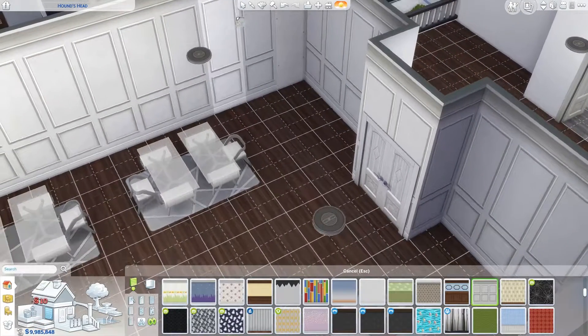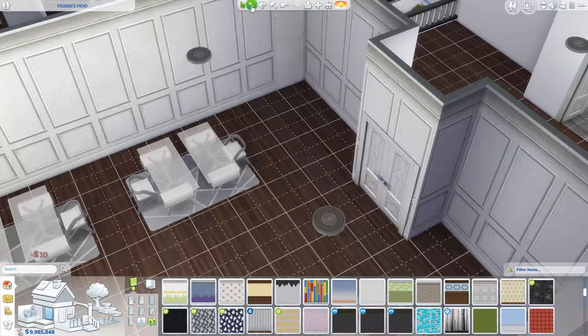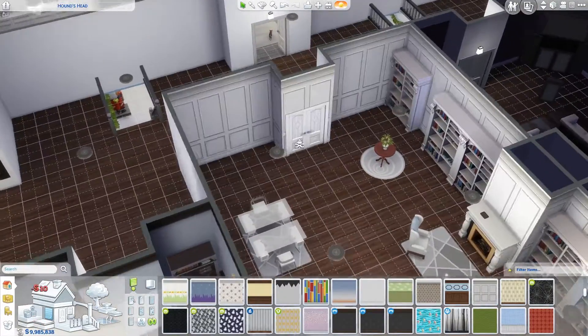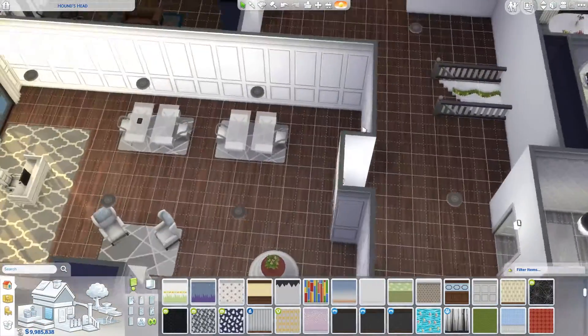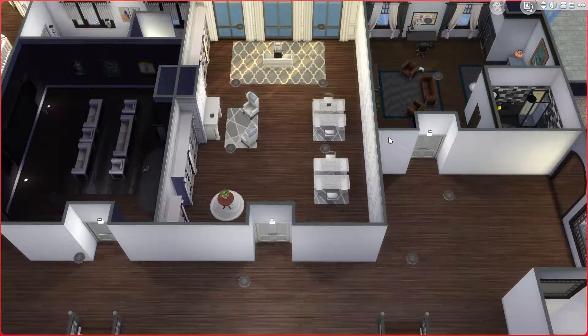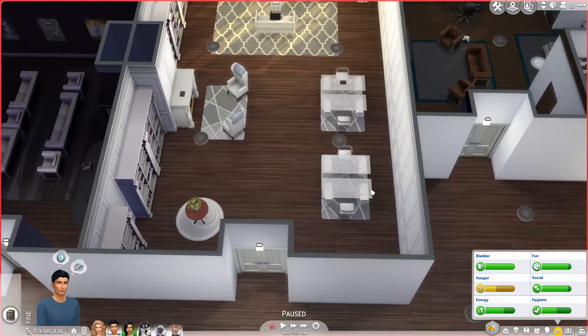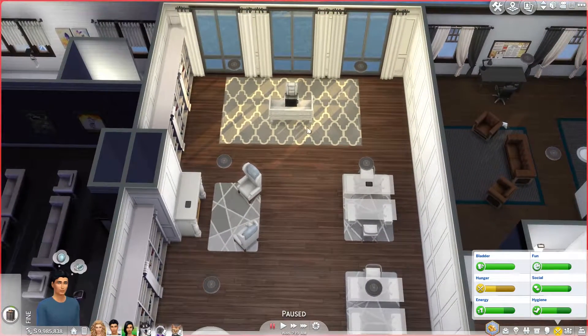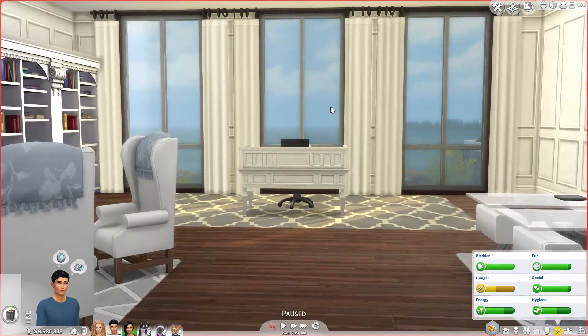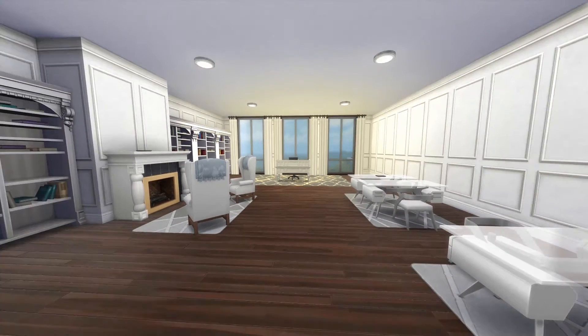Let me just add in this wallpaper here. Oh crap, I didn't even get all of it. Don't you just hate it when that happens — you miss out a chunk of the wall because you were trying to rearrange things. I think that works now. So basically now this is like a study. This is Penelope's table, and I think this looks so much better. This just fits, you know.